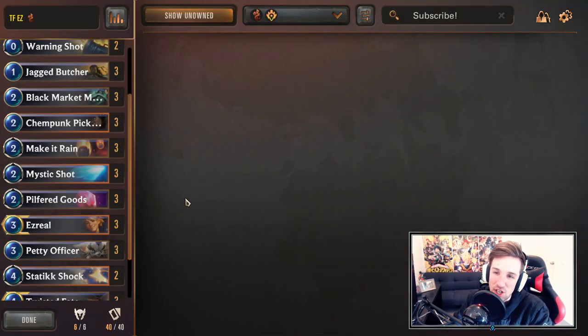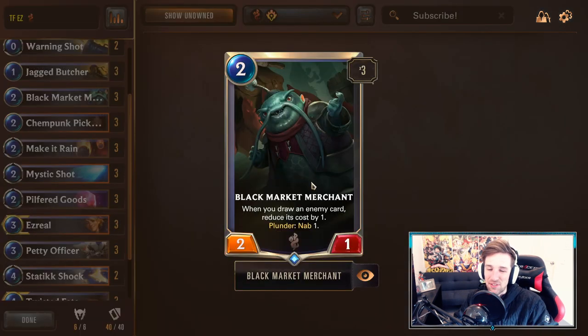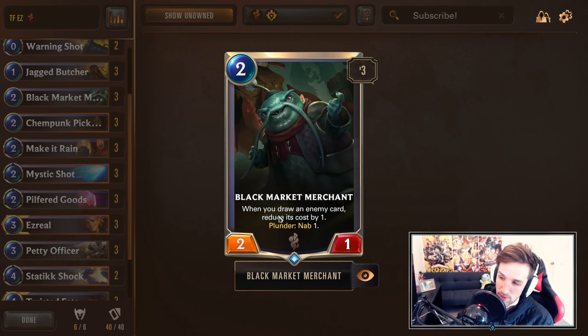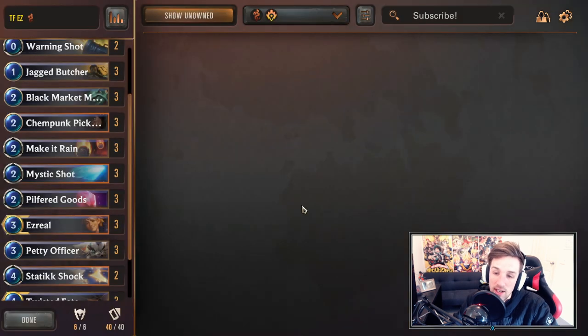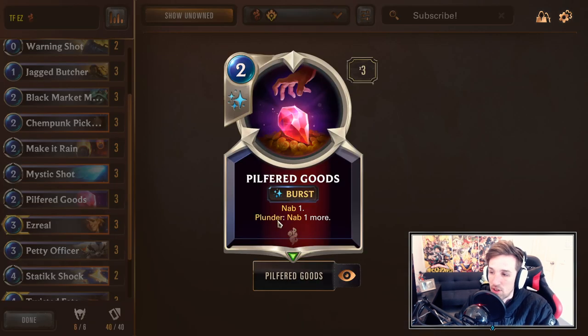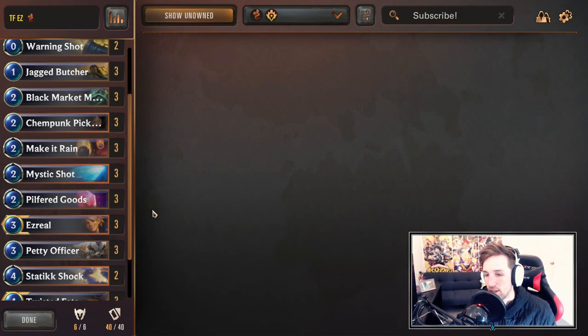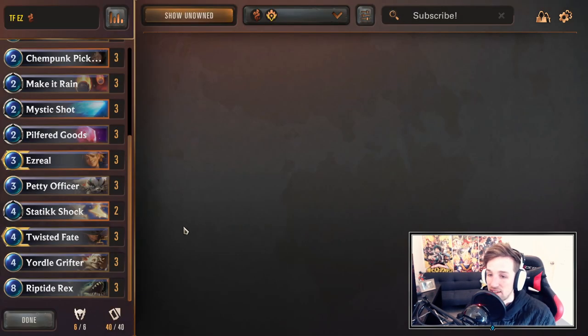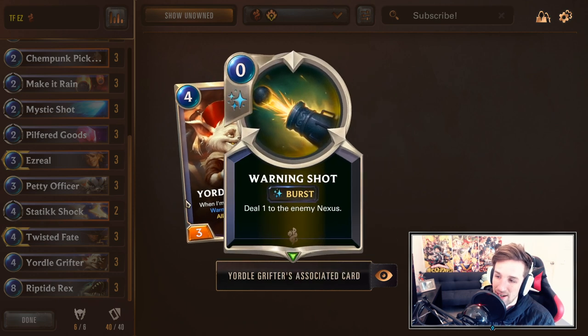Pilfered Goods — we'll talk about this in conjunction with Black Market Merchant. These two cards kind of go together, and you usually want to play Pilfered Goods above the Merchant. Merchant is a two mana two-one. If you've plundered — plunder triggers when you've damaged the enemy nexus this round — you'll be able to nab one, and you also get a reduction: when you draw an enemy card it reduces cost by one. This applies not just to Black Market Merchant, but any card that draws — so Pilfered Goods, if you've plundered, will nab one more. Without plunder you'll nab one, so you look for the plunder and nab two cards. Playing alongside Merchant is really oppressive. Also your Grifter counts as a nab effect, so you can sometimes get discounts there. The warning shots are the main usefulness of Grifter.